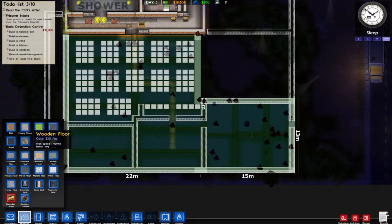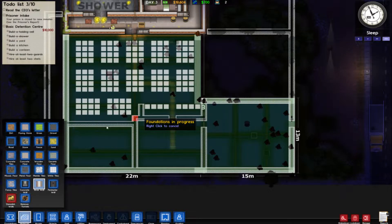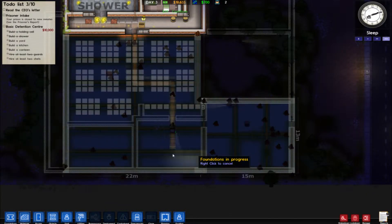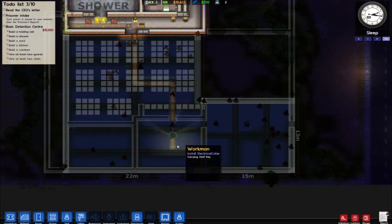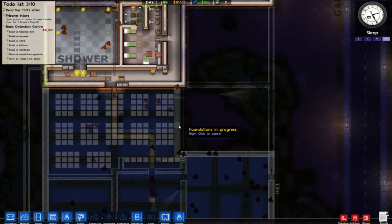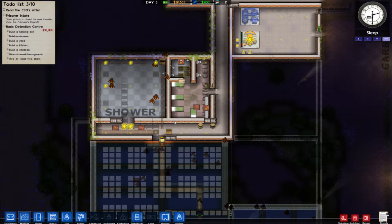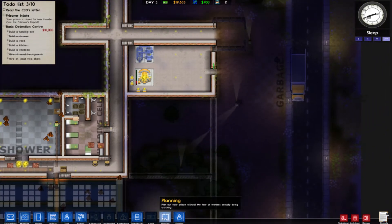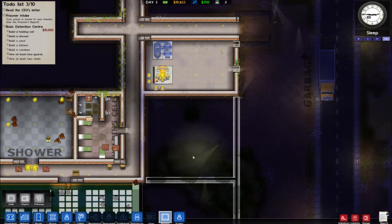I'm going to have to designate some walls in here too. Let's throw a wall in like this. Foundation is in progress, it may not let me. Of course, they're going to build the electrical before they finish the foundation. That's all right though, I guess. All right, I guess we're going to go plan out our office spaces now.